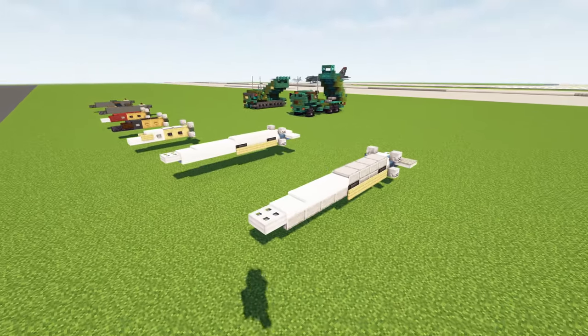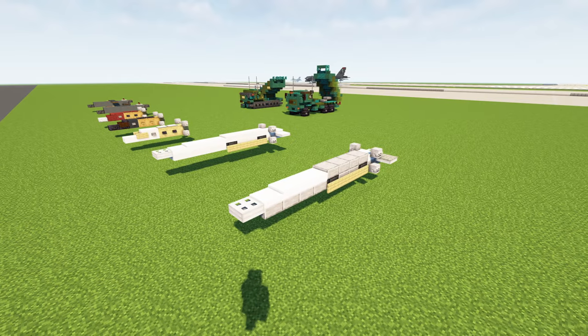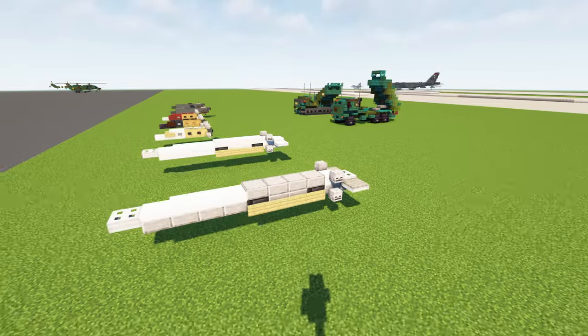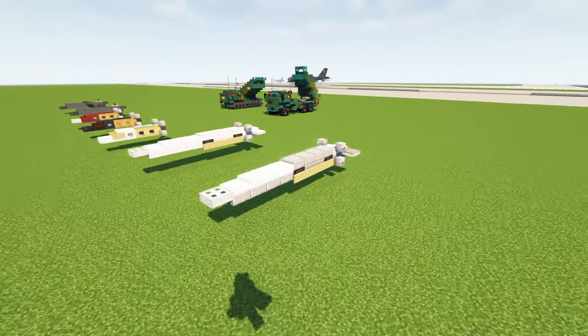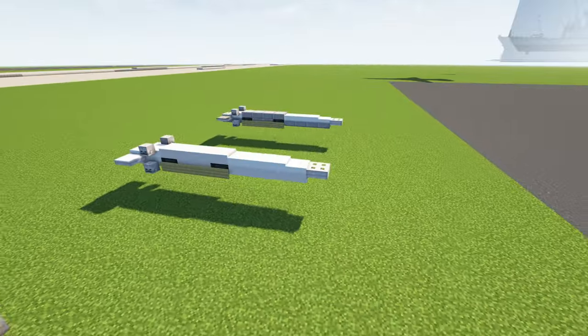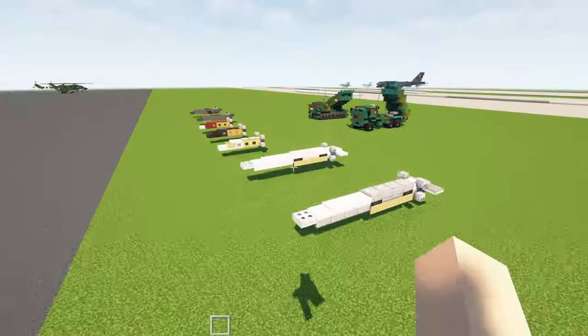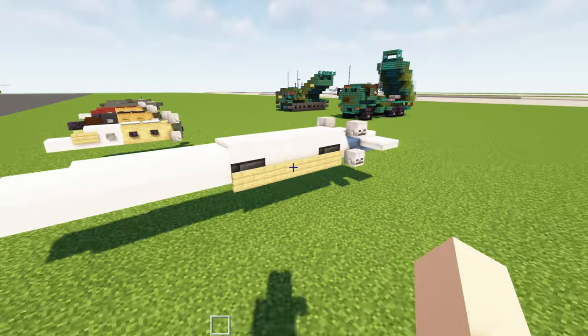The Kinzhal is hyped up as hypersonic and something no one could intercept — until the Patriot Defense Missile System intercepted some of them. So it's not unstoppable. I have it in two colors: white and light gray. I had to use snow blocks for this one, so the white version looks more uniform since it's all snow.